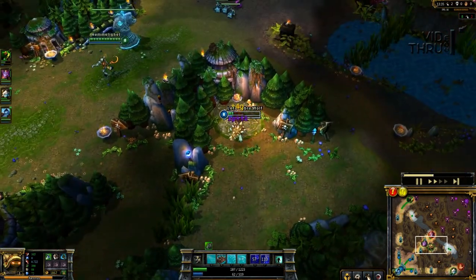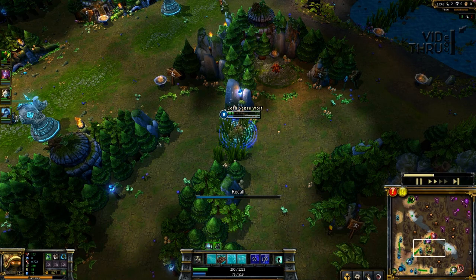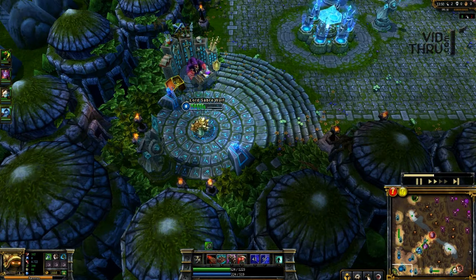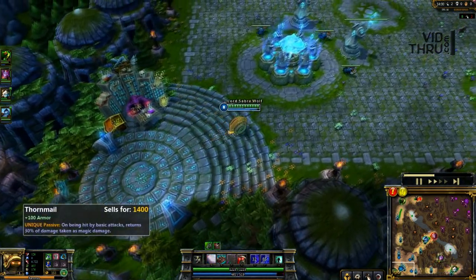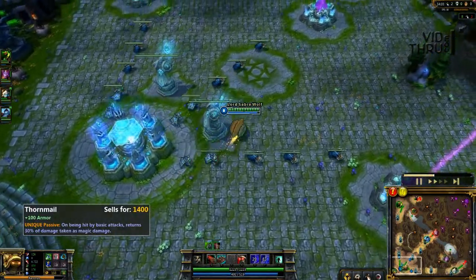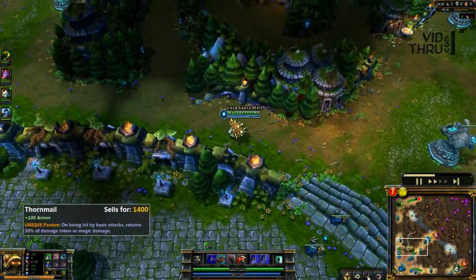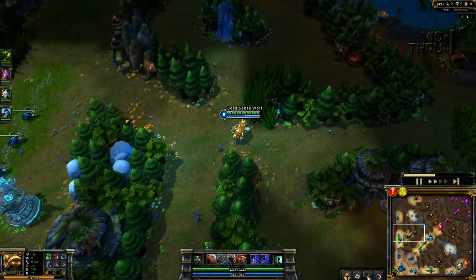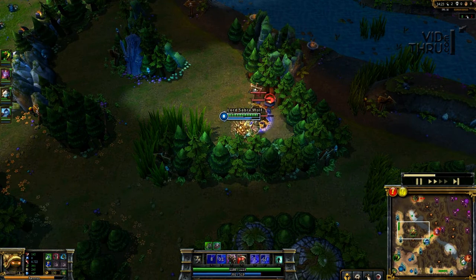I'm not sure why their Vayne jungled there — I really don't understand why that was. This is my next buyback, so now I get my Thornmail. With Thornmail plus the passive W, I'm doing a lot of damage to their carries. They had three pretty much AD carries between Vayne, Graves, and Renekton, so that's going to increase my damage. By getting Thornmail it increases my armor, which goes along with the passive and my W skill, and it also increases my attack damage — so now I'm doing a ton of damage.